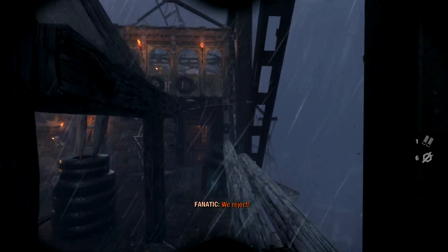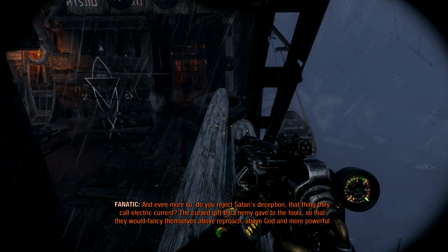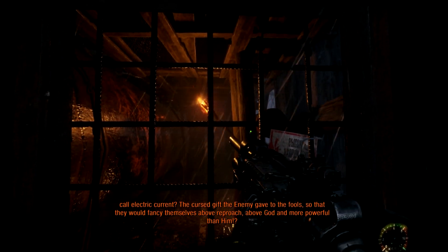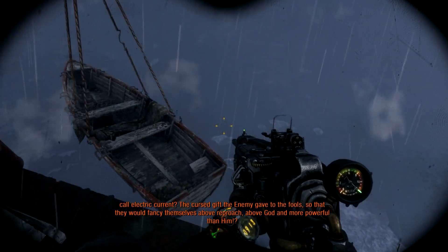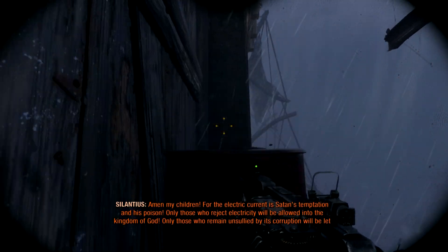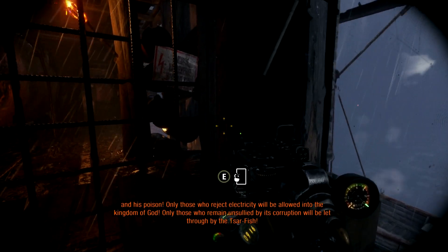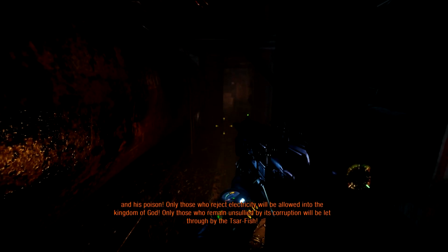We're dead! It's kind of hard to sneak through here. Do you reject Satan's deception — that thing they call the electric curse? Because they give the enemy cave to the fools, so that they would fancy themselves above reproach, above God, and more powerful than him! I wasn't sure how loud that was gonna be, so I didn't want to do it.